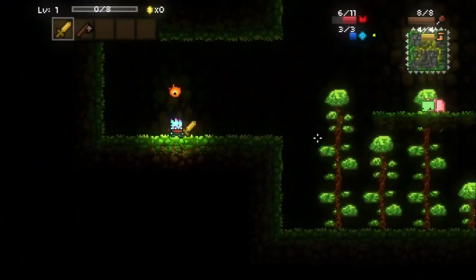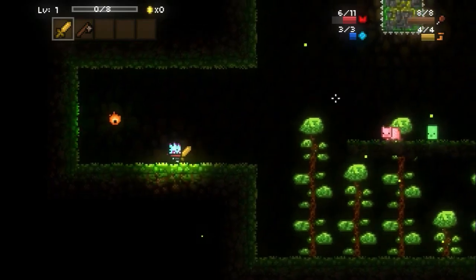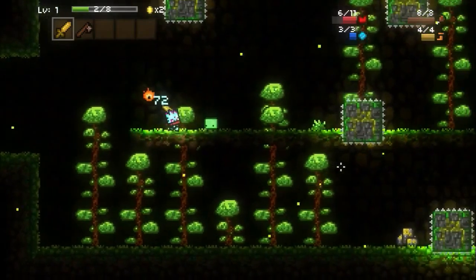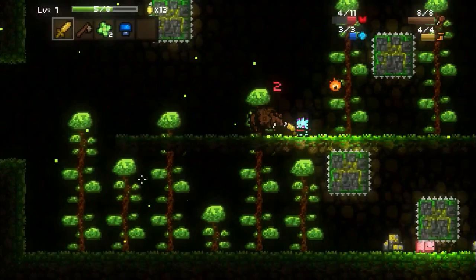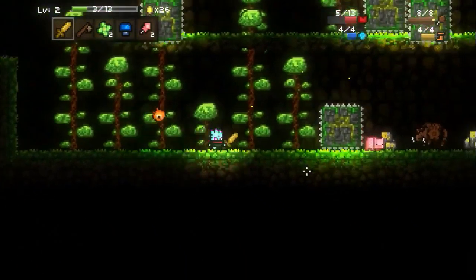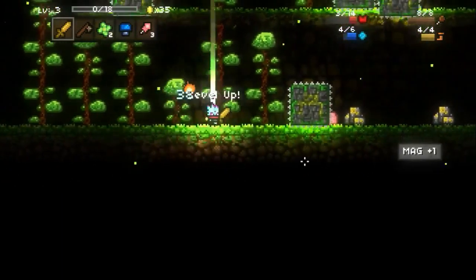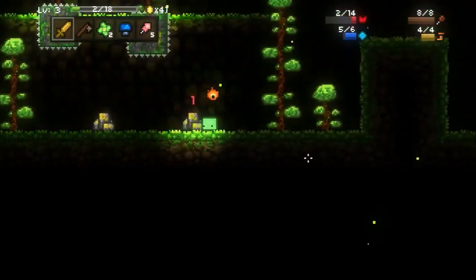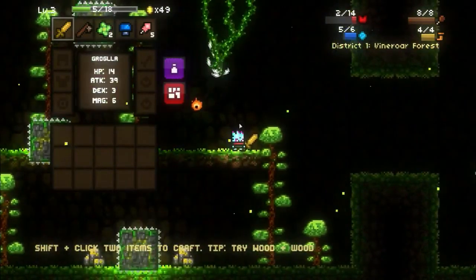This is Magicite. It is a side-scrolling platforming RPG. Your goal is to try and kill monsters, level up, get items, and get to the final level where you'll be able to face off against the Scourge — a being that is trying to corrupt this world and ultimately destroy it. So in the end, your job is to be the hero, the great savior who destroys the Scourge.